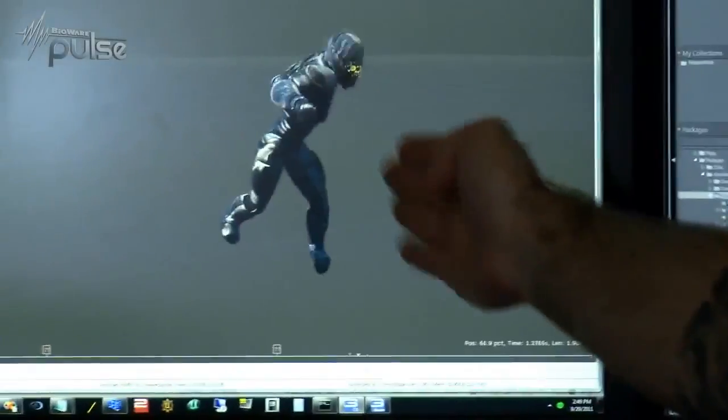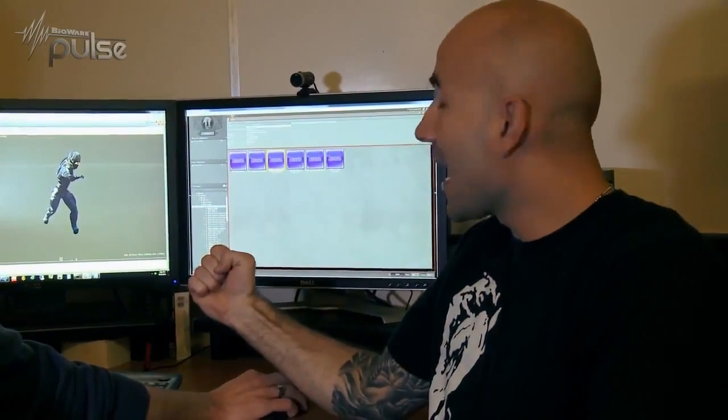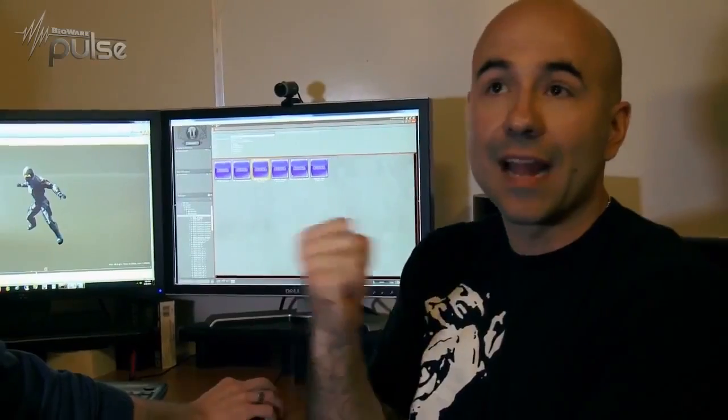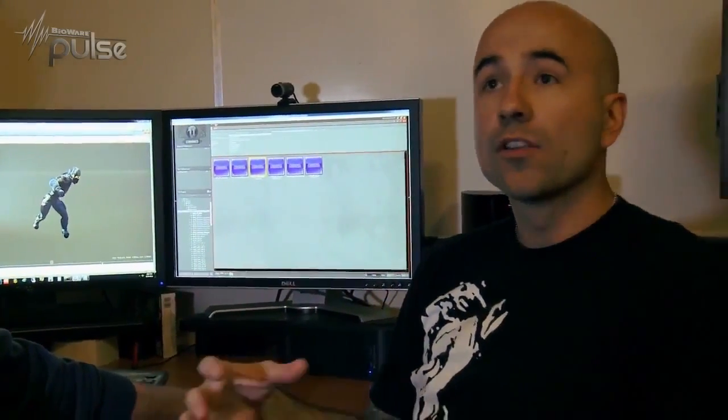We'll be walking you through how we hooked up the Omni Blade in code. If, for example, we wanted to hook up a sound or a VFX as soon as the animation triggers, we can do that using the timeline system. It allows us to place timestamps at certain points in the animation for certain effects and certain sounds.